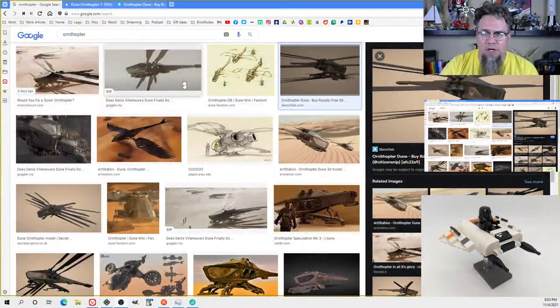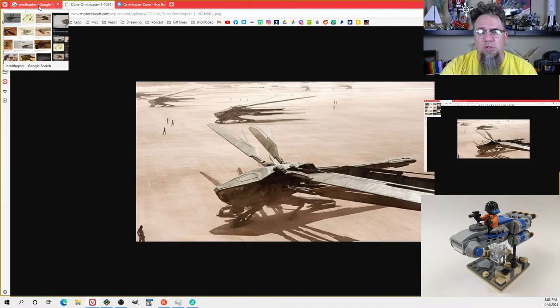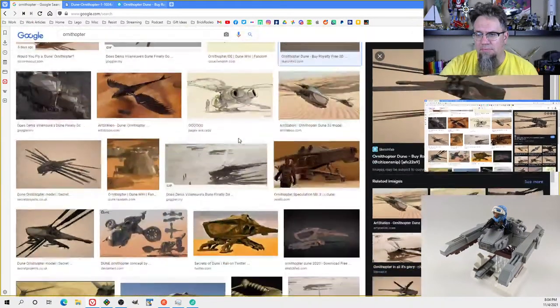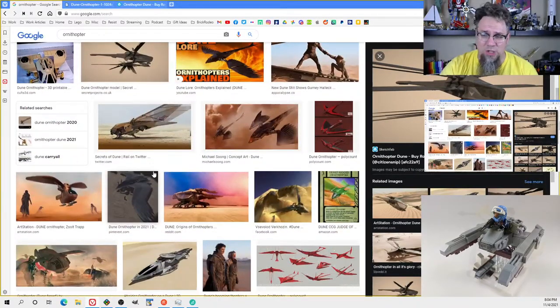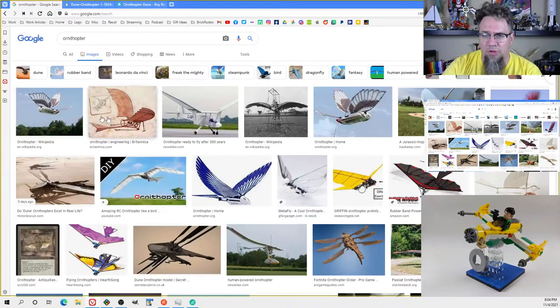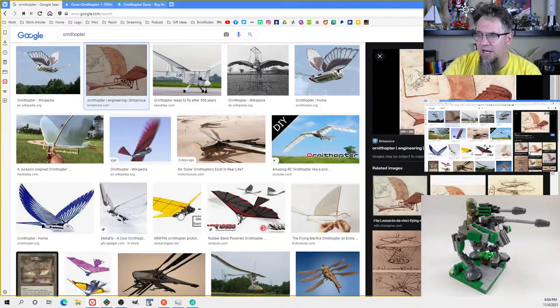So today we're going to be working on an Ornithopter. If you haven't seen Dune — the Ornithopter is not necessarily a Dune-specific craft. It's actually a Da Vinci concept. If you look up Ornithopter, you can see the Da Vinci drawing for it. It's basically any flying craft that has wings that oscillate — instead of a fixed-wing craft. The terminology comes from that.